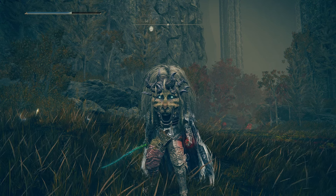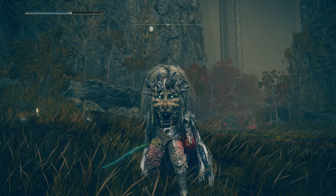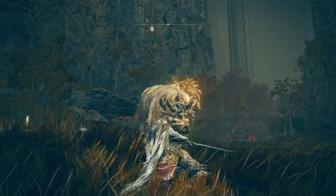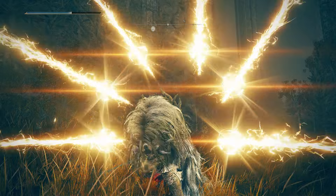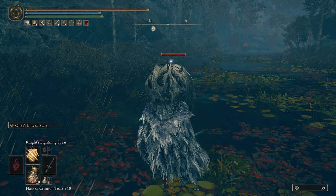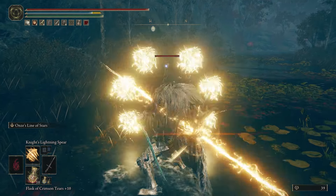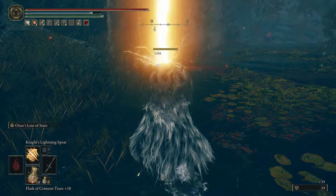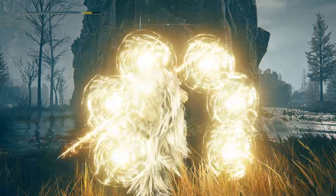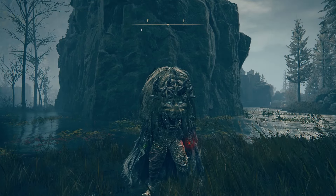What is up everyone, Smokin' Reaper here, and in today's video I'm going to be guiding you on how to get the Knight's Lightning Spear Incantation. This incantation summons a lightning spear while also manifesting ancient dragon crests around it. The longer you charge up the lightning spear, the more ancient dragon crests appear around it. This incantation costs 29 FP and 36 faith to use.